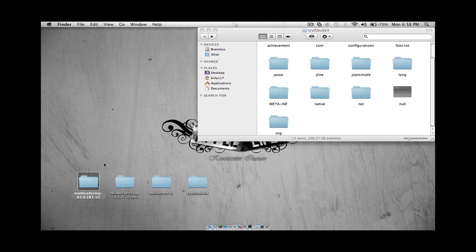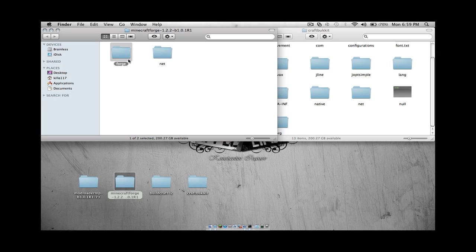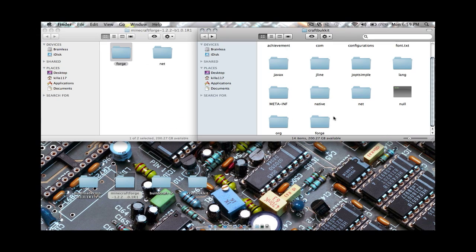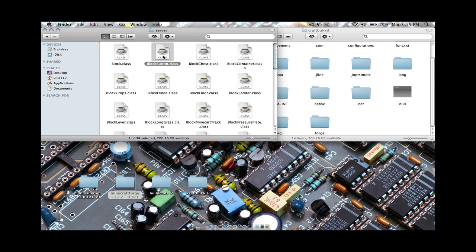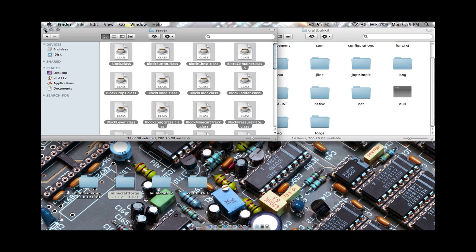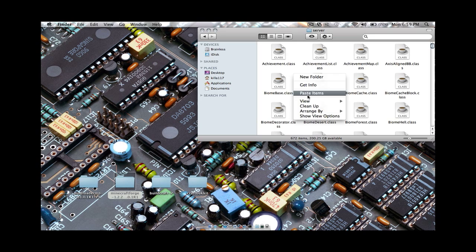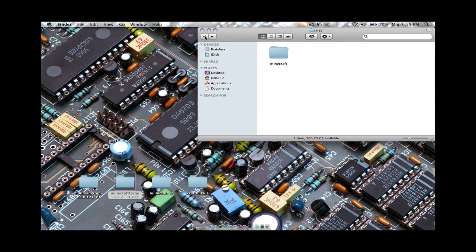Now the rest is kind of simple. For this one you can copy and paste straight in — you don't have to go into anything else. But you do have Net, and you have to go into Minecraft, Server, and you have these files. Command-A, copy. Then close this folder, go into Net, Minecraft, Server, and paste — apply to all, replace.